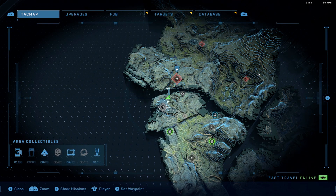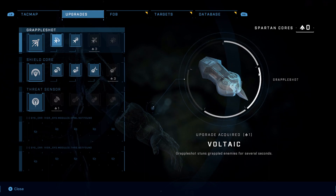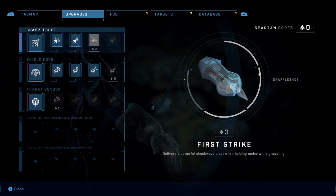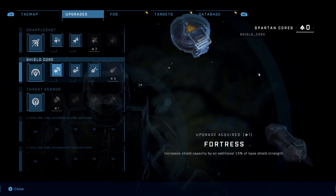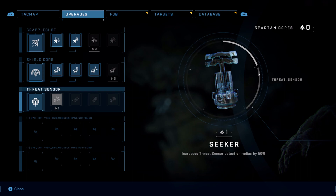Back to the upgrades. For the grapple shot, I have a stun that can stun enemies for several seconds, as well as reduced cooldown. I have zero Spartan cores right now, so I can't upgrade anything — but I can unlock a powerful shockwave or increase the damage radius. For the shield, I have three different ones for additional shield capacity and shield strength. For the threat sensor, we haven't unlocked anything yet, but we can increase detection radius by 50%, add a second charge, reduce the cooldown by 40%, and add uninterrupted enemy visibility — which is probably the best.